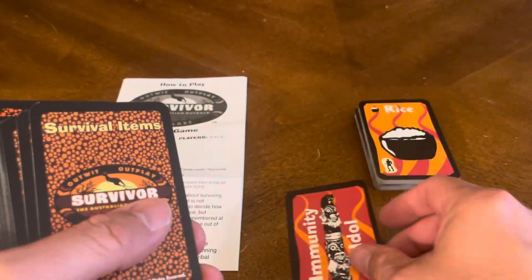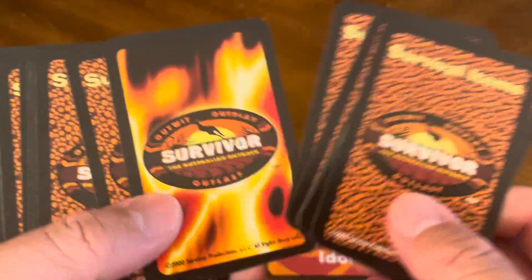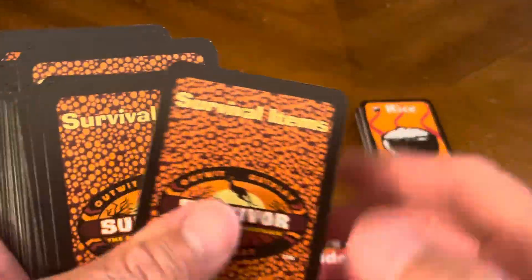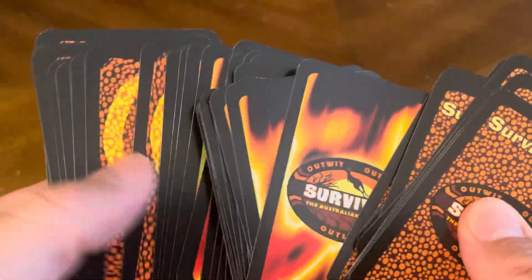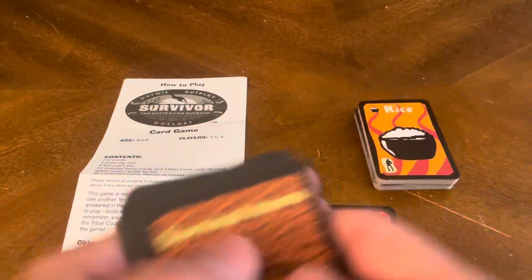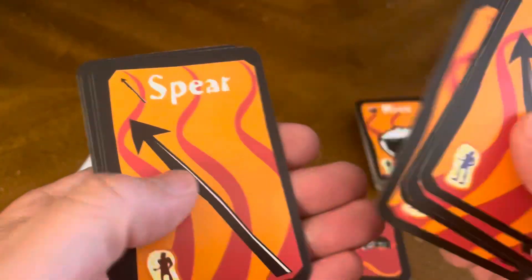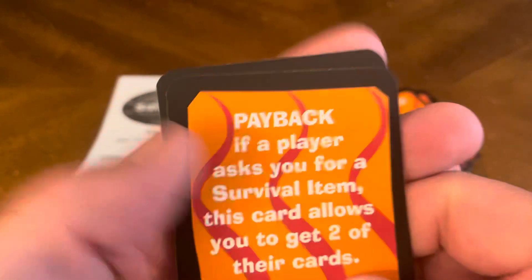We also have a Community Idol card. Then there's another card that looks a little different — survival items. And then we have some cards that appear to be the same as the other items, so you can get a spear among others.